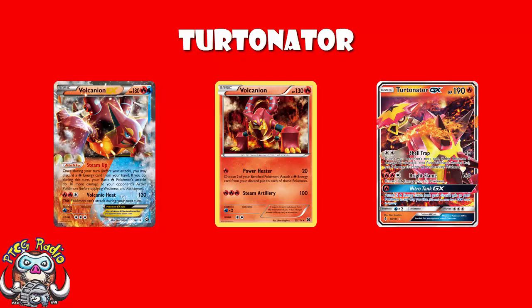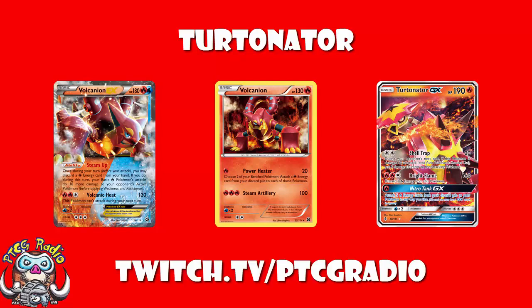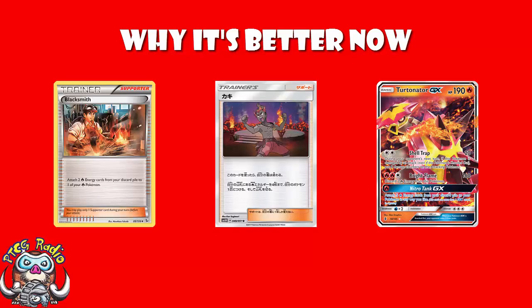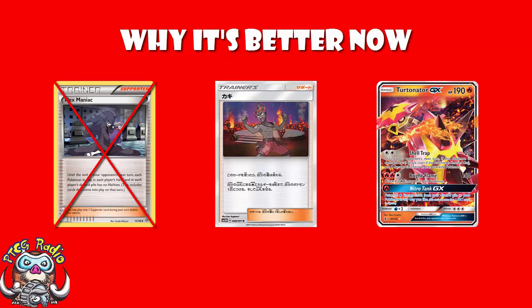Some of you might be thinking: we've had Turtonator for a little while — why is it all of a sudden going to be massively better in Standard? There are two main reasons. Number one: Kiawe. In Expanded you've got Blacksmith, which is great for getting energy onto Turtonator. We don't have it in Standard, but especially in the early game, Kiawe is better. Number two: Hexmaniac is rotating, meaning it is significantly more difficult for your opponent to ability-lock you. The combination of Kiawe coming in and Hexmaniac leaving means Turtonator is really set up to be a great deck after rotation.